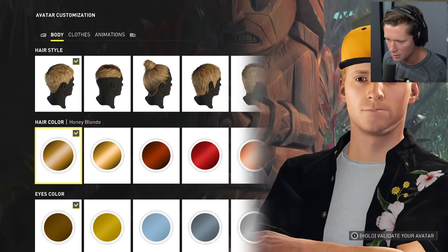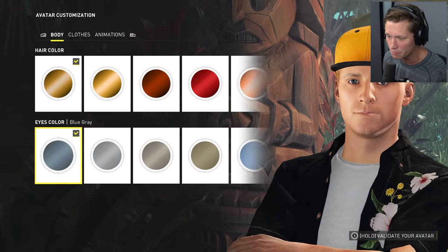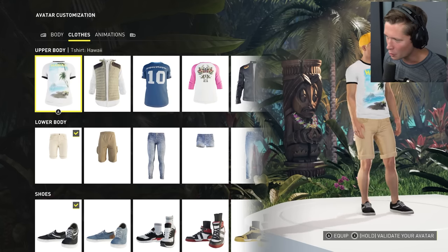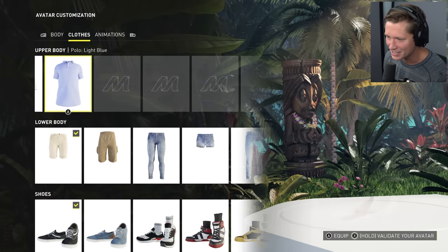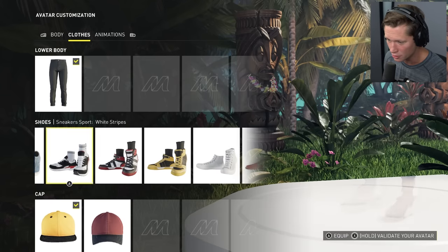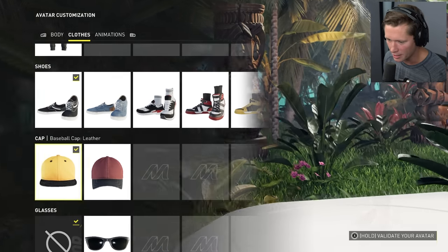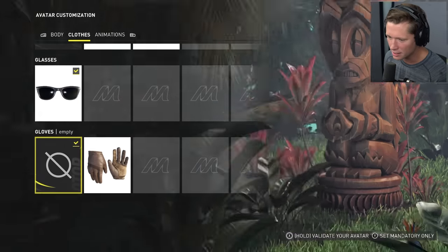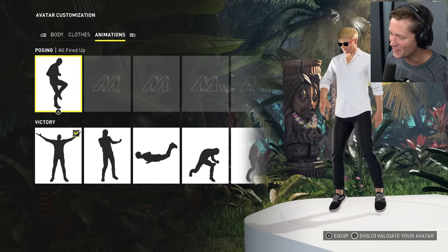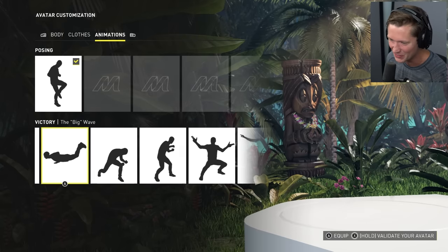Nice little honey blonde, going with some strikingly light blue — I'll go with blue-gray. Oh look at this, we got the Hawaiian shirt if we want to get super touristy. Leather jackets, white linen button up, Vans, blue jean shoes, some sneakers — low Converse action. I'm gonna keep it light with the Vans, no hat, sunglasses for sure — got the wayfarers on there. Driving gloves — I don't think we need them.